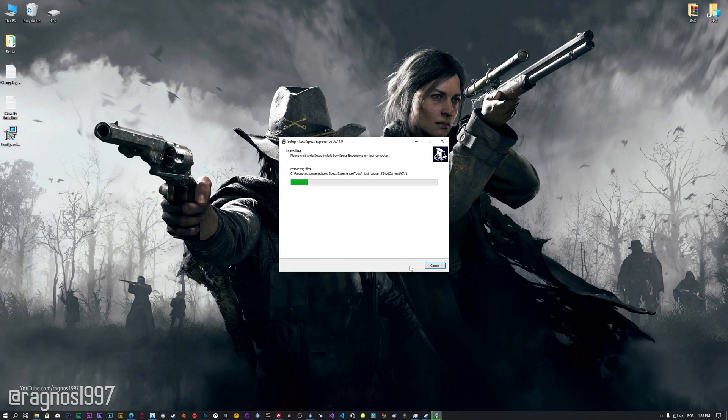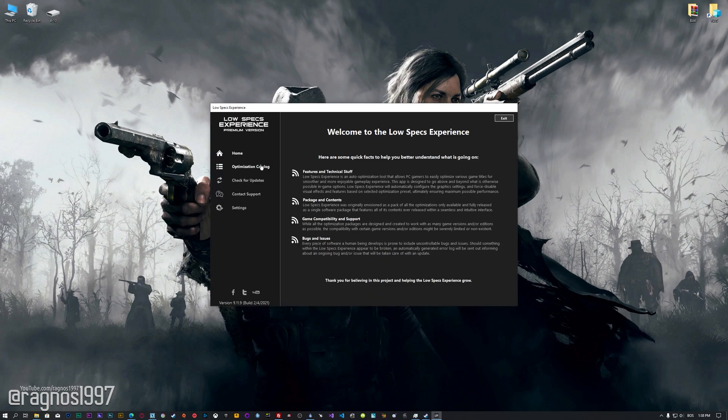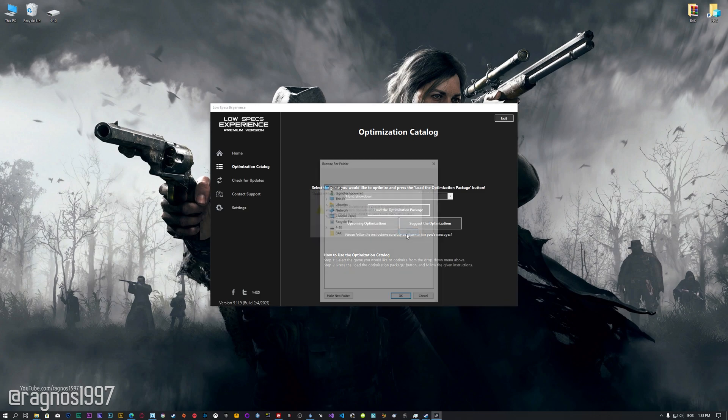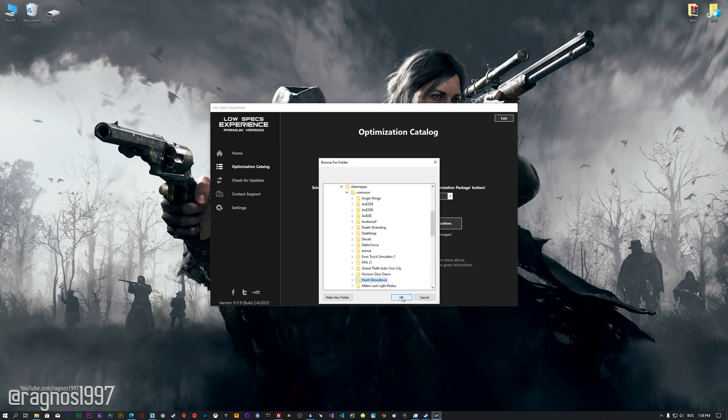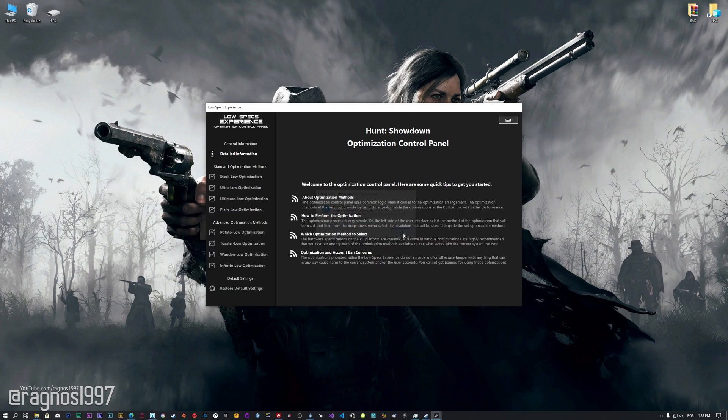First of all, start the installation process for the Low Specs Experience. Once it's done, start it from the newly created Desktop shortcut and select the optimization catalog. From this drop-down menu, select Hunt Showdown, and then press load the optimization package. If the Low Specs Experience does not automatically detect the game version, simply select the game installation directory, press OK, and the optimization control panel will load.